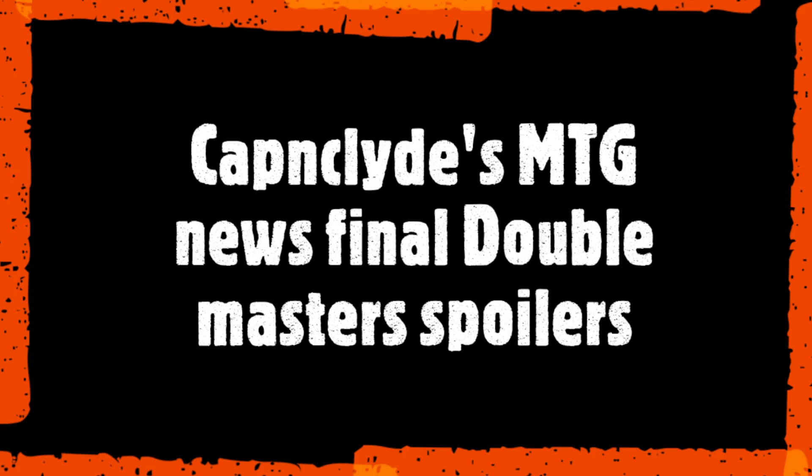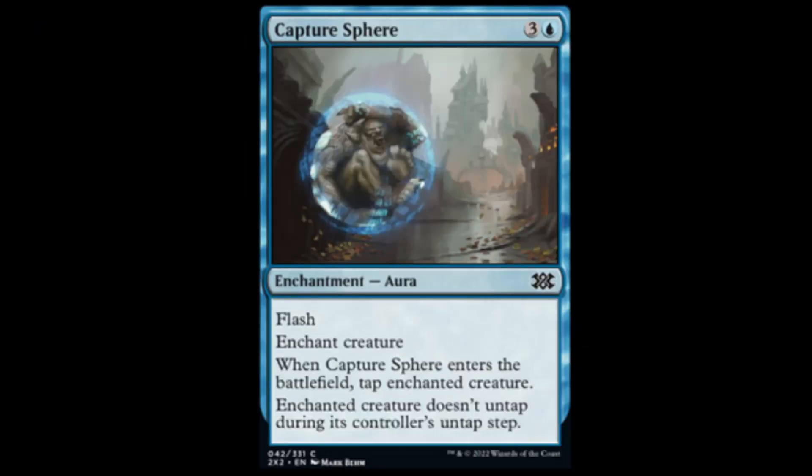Anyway, we've got about 40-some-odd commons to go over, so we're going to run through them really quick because they're commons — nobody cares. They're all reprints. Tray tables and seat backs in full upright position everybody, as we take off. First off, we have Capture Sphere: blue and three, flash, enchant creature, taps it down and it doesn't untap. Typical blue removal.